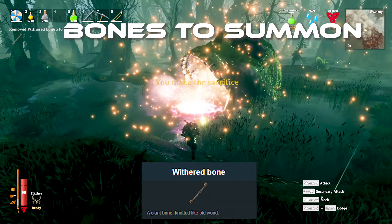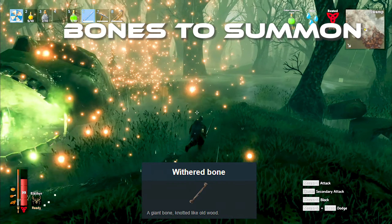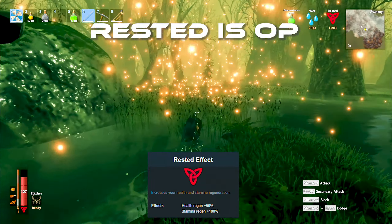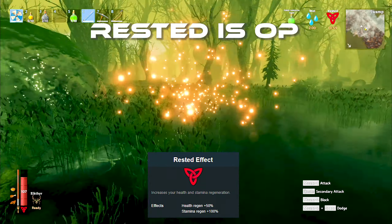You need 10 Withered Bones to summon the Bone Mass. The most important part here — you have to be rested. 100% stamina regen. Let's go!